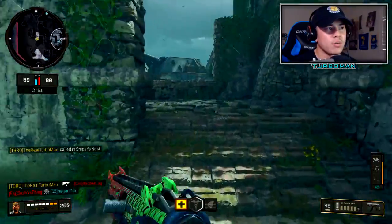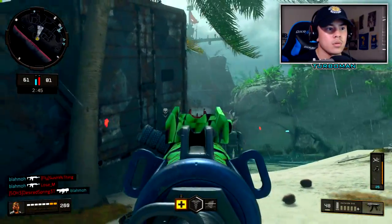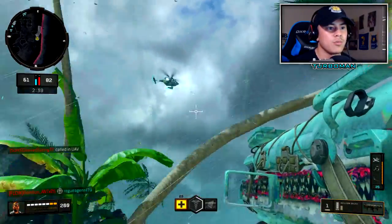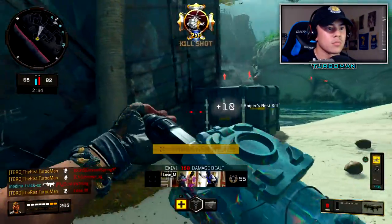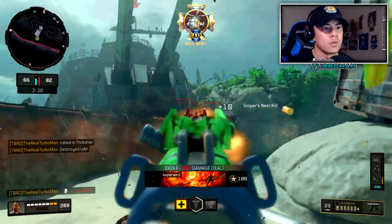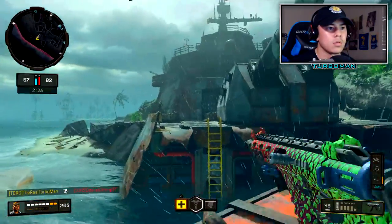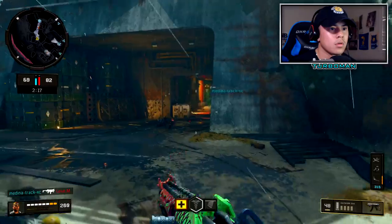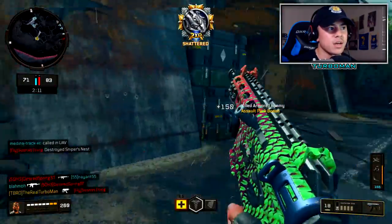Game is almost over, might be too late, but we'll see what happens. Cards are in our favor right now. They're calling a UAV — there it is. Now we got the Thresher, let's see if we can make this comeback. They're trying to take down my Sniper's Nest — that's not happening.